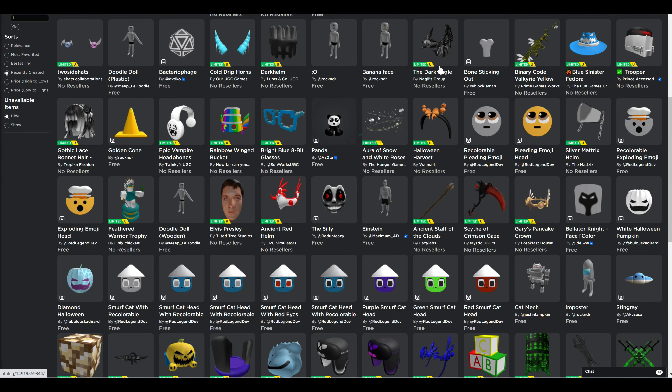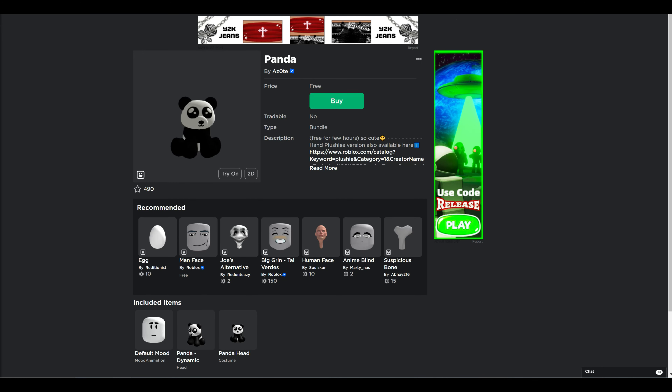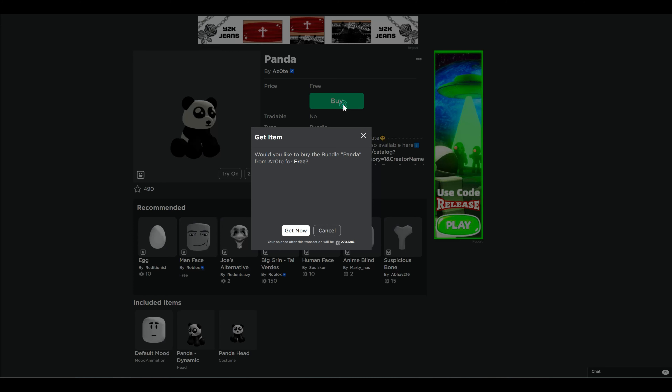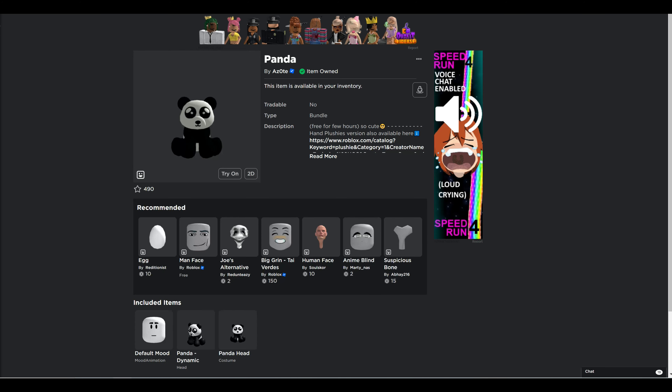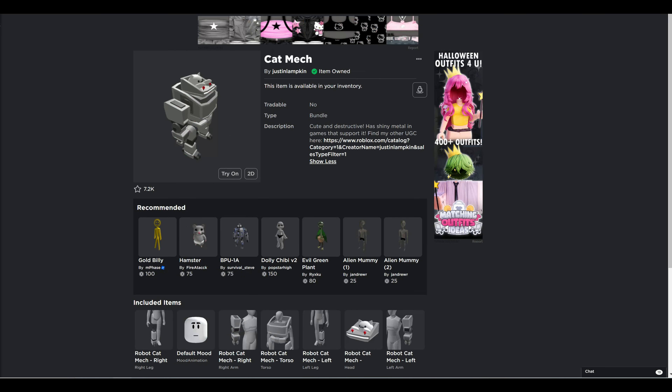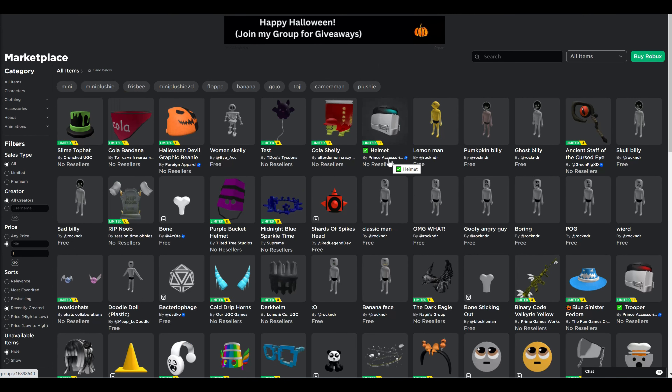I didn't even notice we had the Panda — this one is only free for a few hours, so it's a full plushie panda bundle in Roblox. Lots of free bundles here, guys — go get them while they're available using the link I've got. If you're new, make sure you subscribe and hit that notification bell. Thanks for watching!